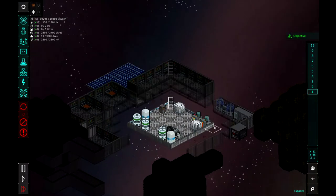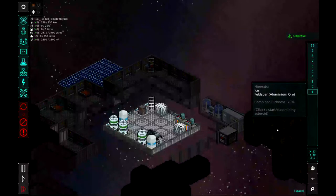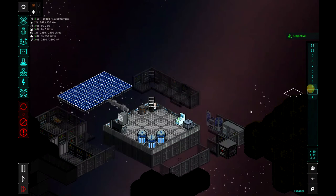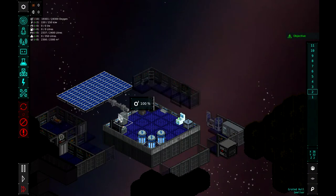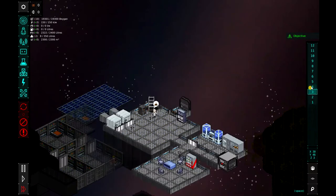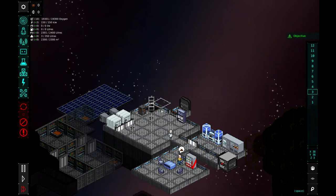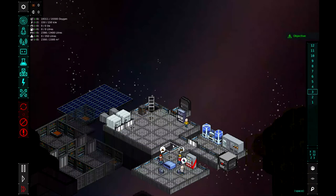Just to review our station: on the bottom floor we have more of our passive things — the rock crusher, which will crush the ore we get from mining into something that can be refined. We also have our water production and storage for water, plus our air production and air storage. On the second floor, this is where our solar panel is and the batteries for the solar panel. We also have our refinery and smelter, where the refiner will craft and smelt things, and then we have our research station and a little bit of storage. The third floor has our two bathrooms with the waste ejectors — you can see the poo flying out into space. Hopefully it's not landing on the solar panel, but if it is, someone will have to go out and clean it. You can also see some waste mess building up on the floor, so our janitor will have to go out and clean that.